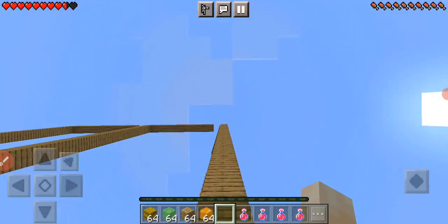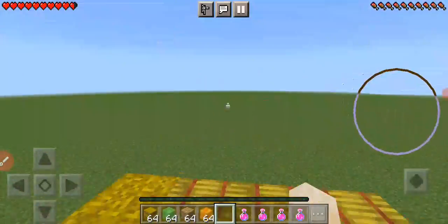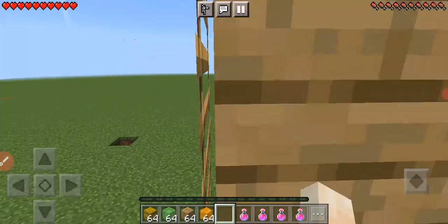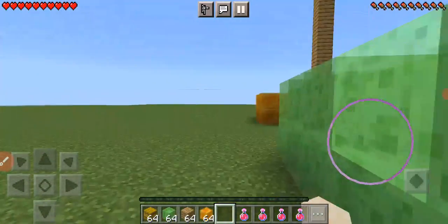Hay bales only deducted one and a half hearts. I would recommend this to you if you would be building a treehouse base. Let's go on to slime blocks.